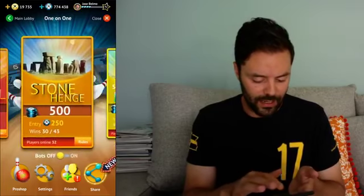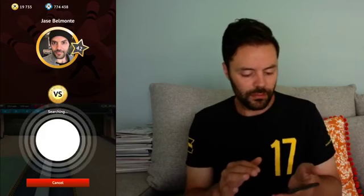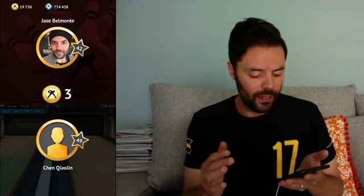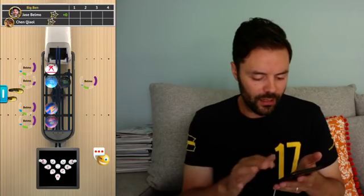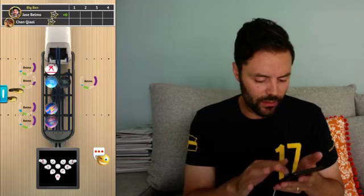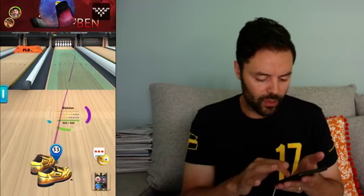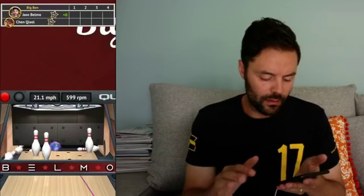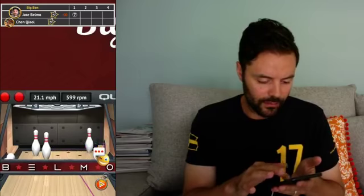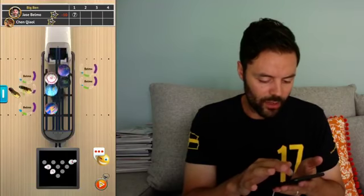Let's get into another match. Let's go to the pro room and randomly find someone. The pro room is a 10-frame game. All right, Chen. What am I playing on first? The auto pattern here is Big Ben — could be a high-scoring affair. That's not a good start. I might need to switch up to my Belmo ball.